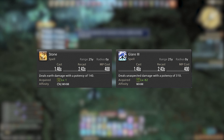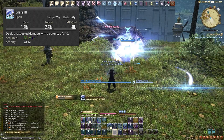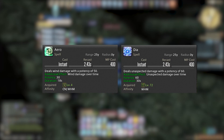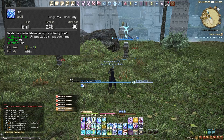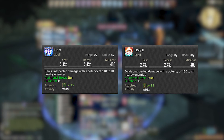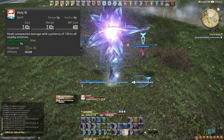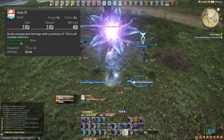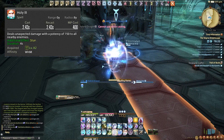For DPS spells, Stone upgrades into Glare — they're effectively the same spell, just our single target DPS. Keep this going on single targets. Aero upgrades into Dia — our single target DoT; keep this up on enemies at all times in single target. Holy upgrades into Holy III. Before getting Holy III, use Holy on two or more targets; once upgraded to Holy III (and Glare to Glare III), only use Holy on three or more targets for optimal damage.